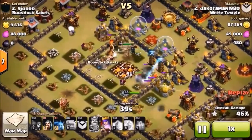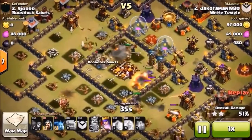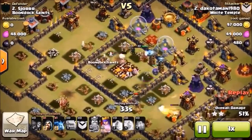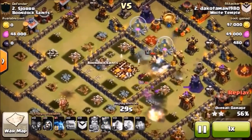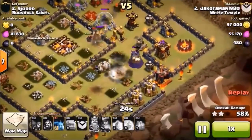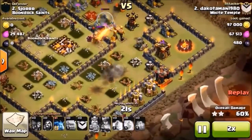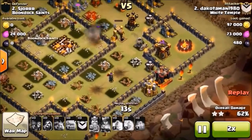The inferno is now single-target locked onto a barb, which is awesome. It goes down — we are at 50%, two stars. We have a golemite and the barb king, and now we use the queen's ability. She goes down right there — probably about 62-63% and nothing's going to hit that wizard until he gets it up to 63 or 64.